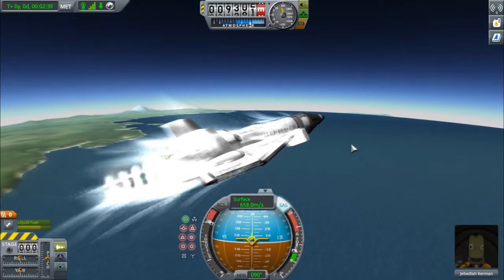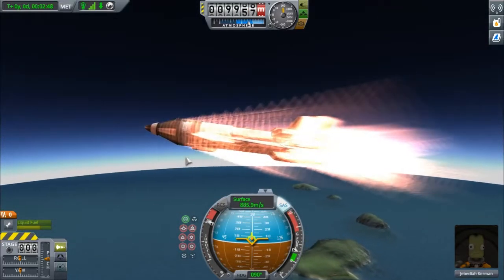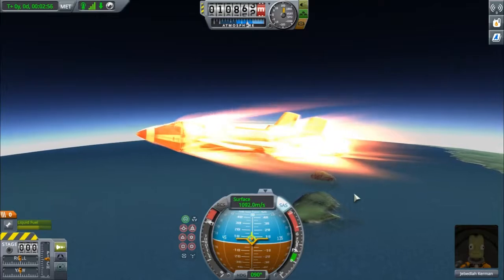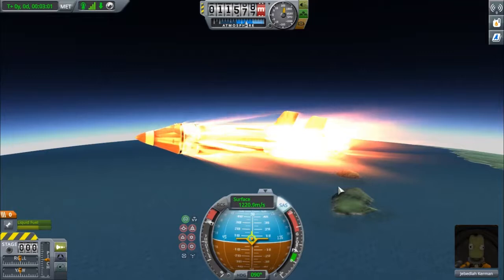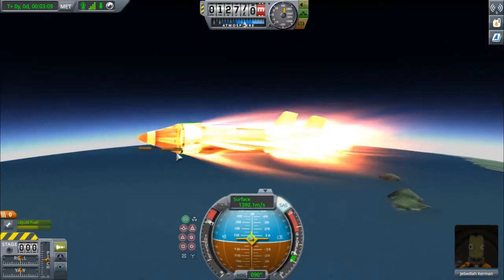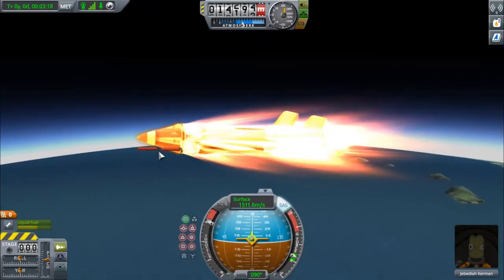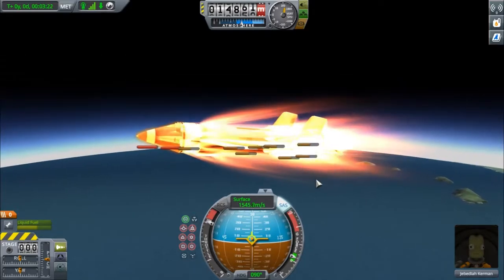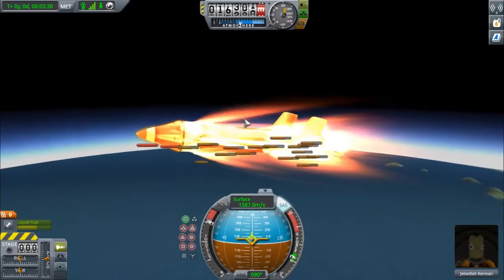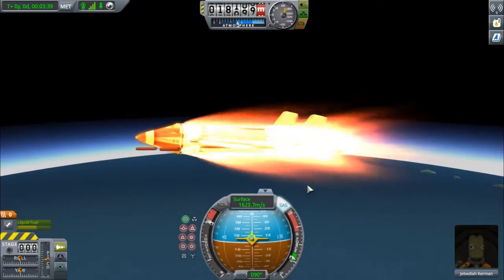We're going to try and bring this right to 5 degrees and wait as we accelerate. We want to get as close as possible to that because we'll go up very slightly but go forward very fast. You will start to see the heat bars on your parts up here — don't worry too much, as this will happen with SSTOs. We're going to want to pitch up very slightly when this happens. The front — the nose cone and capsule — is where we'll be worrying the most. Keep those below 100%.